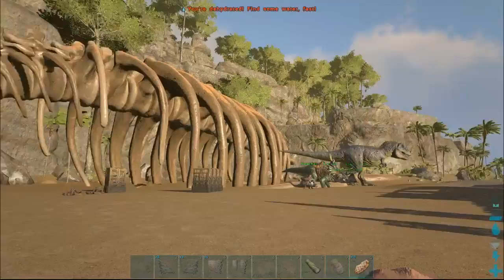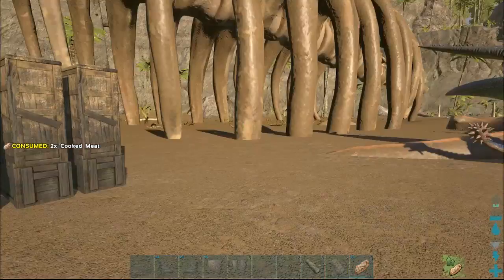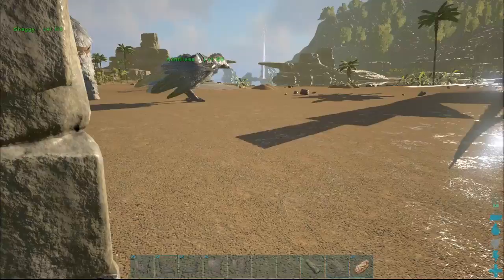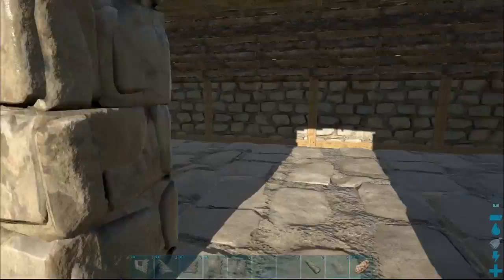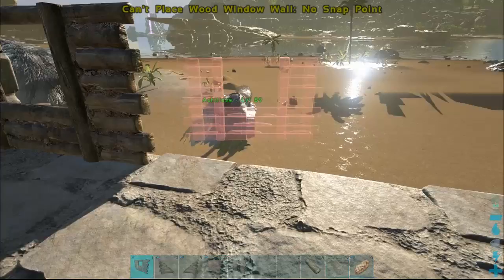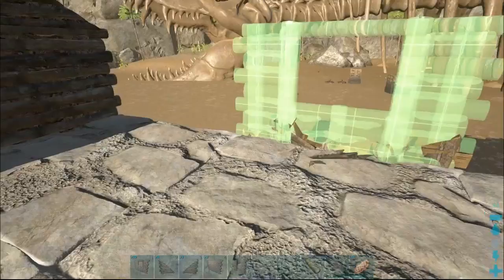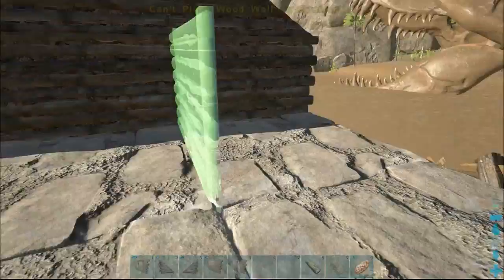We're dehydrated — the joy of building, you forget to look at your food and water. We can get more window frames. Let's see if we can't get these lined up — we're going to have to do it up there. Let's get back to this side and finish off with a wall.